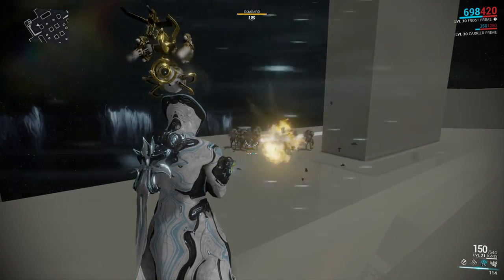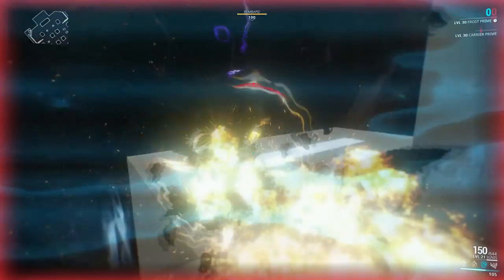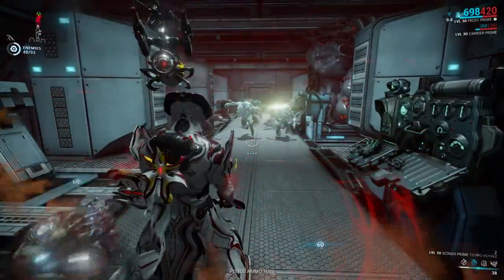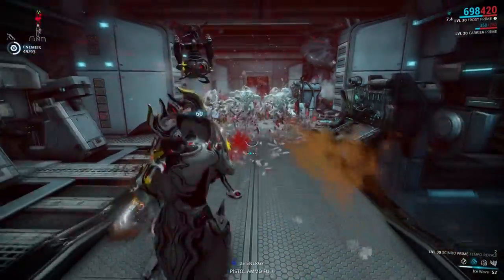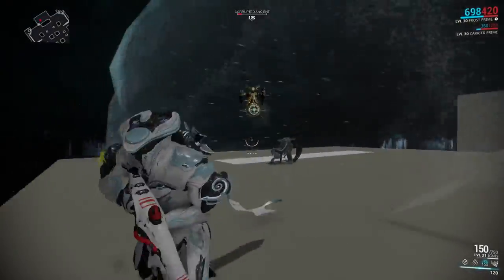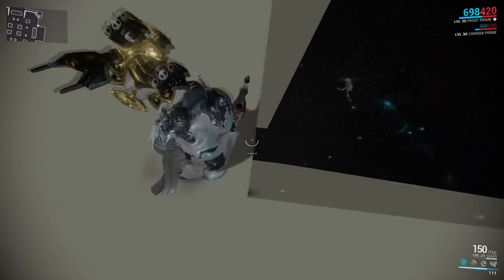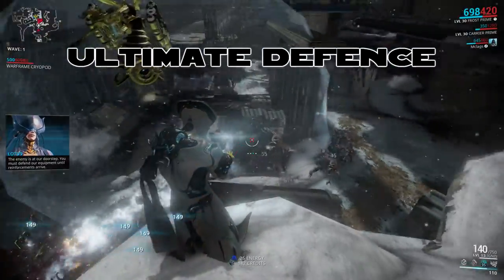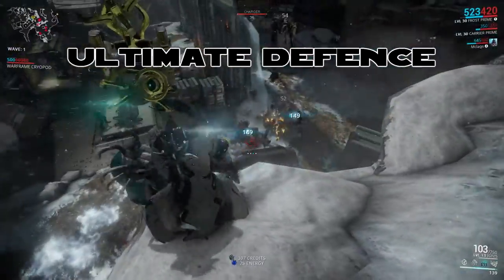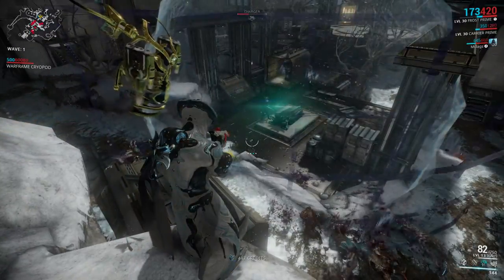Every additional globe cast on top of the first one resets its 4-second invincibility period and stacks its HP with the previous one, making it more durable with every cast. The augment Chilling Globe gives the skill a 50% chance to freeze enemies solid upon entering it for 8 seconds. Casting Freeze on the outside of the globe will cause it to explode, ragdolling all enemies inside and dealing a bit of damage. A max range Snow Globe paired with a few of Vauban's Bastilles in the center, then flavor the squad with two frames depending on which faction you're up against.